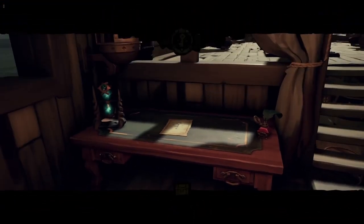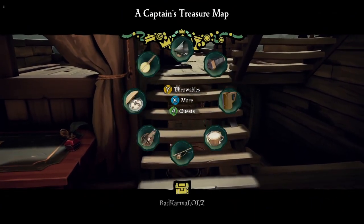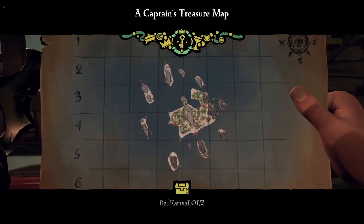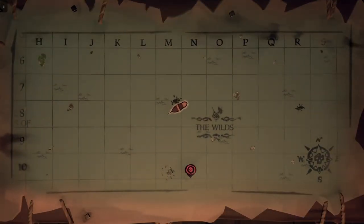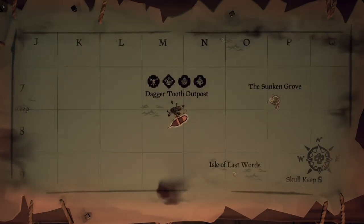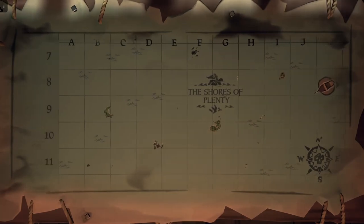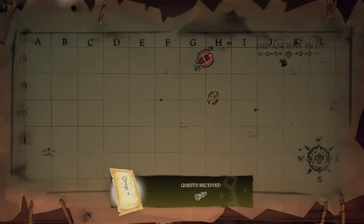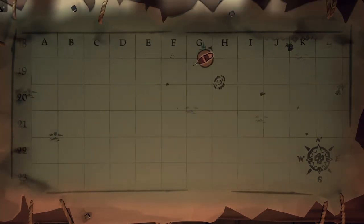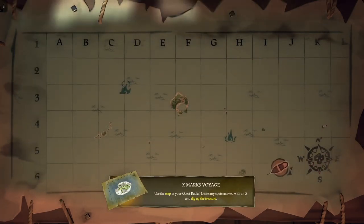Sail to location. Okay, I know exactly where that one is — I've seen it so many times. Where are we? Ah, Dagger Tooth Outpost. I've seen that island so many times on the map. I just need to figure out exactly which area of it is.